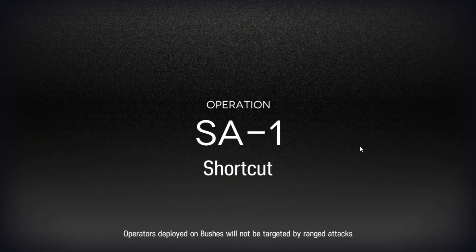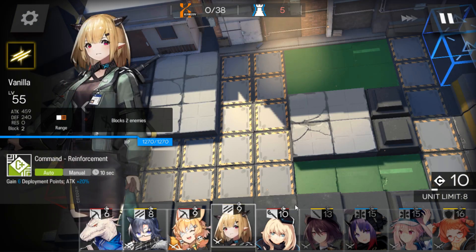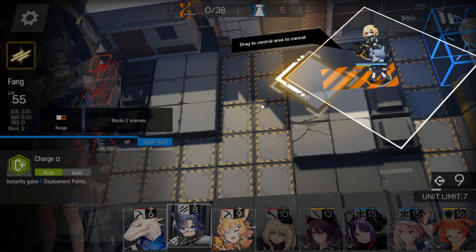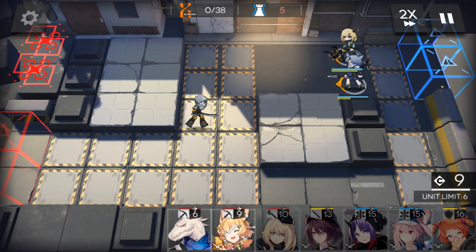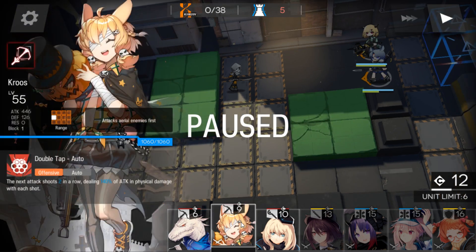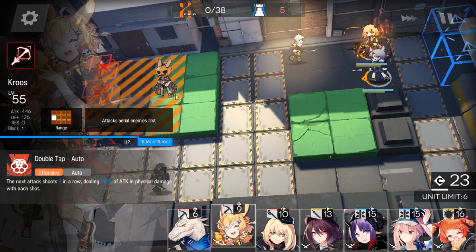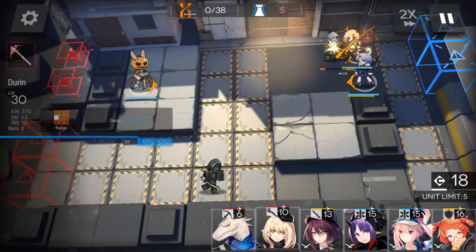Someone will ask if they really need Elite 2 for that stage — just try it yourself and see. Anyway, 2 vanguards generate deployment points, and I'll keep some extra deployment points in reserve. You can't tell me there are deployment point problems — see, I'm deploying the sniper with 23 deployment points. You can't say you can't deploy the sniper now.